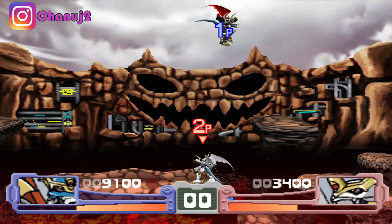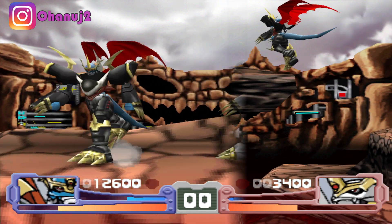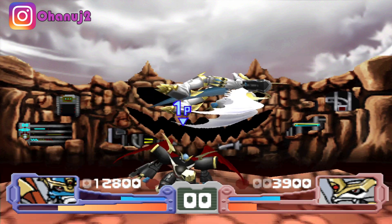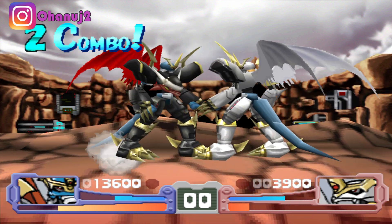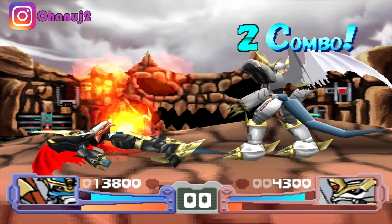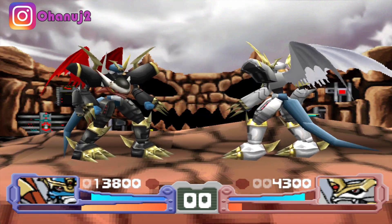It does have a move that can help it gain some speed, though. Its up-square launcher literally is a Shoryuken where it launches the opponent in the air while simultaneously being in the air itself. But, importantly, Imperial Jamon will hit the floor first.